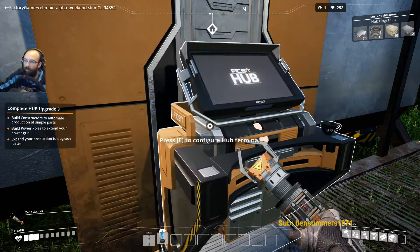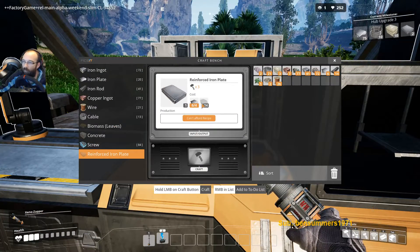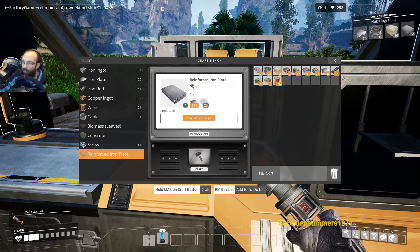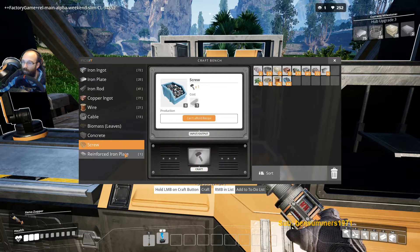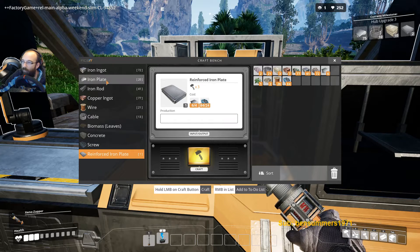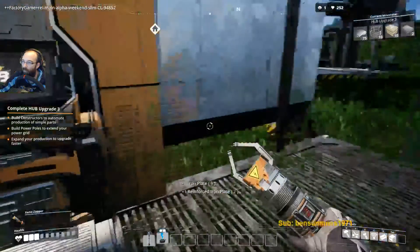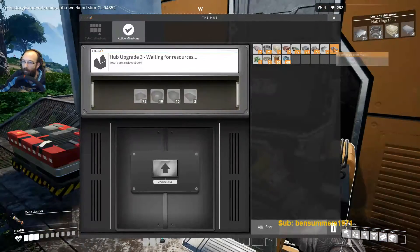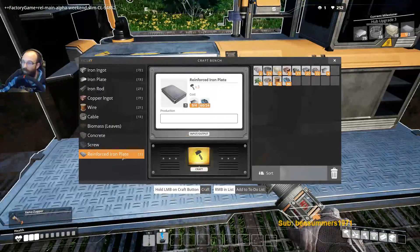Reinforced iron plates. Reinforced iron plates require screws — how many screws do you need? 24! Hopefully they make these quickly. All right, we've got plenty of screws now. We need iron plates. Reinforce iron plates — oh we need more.